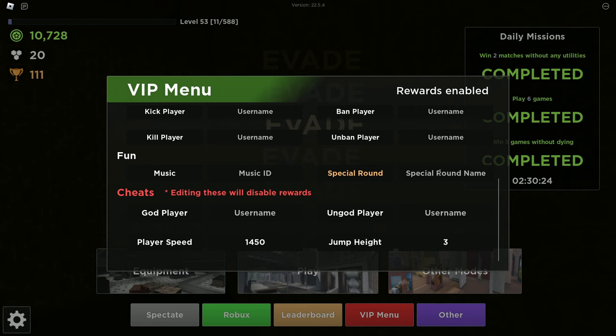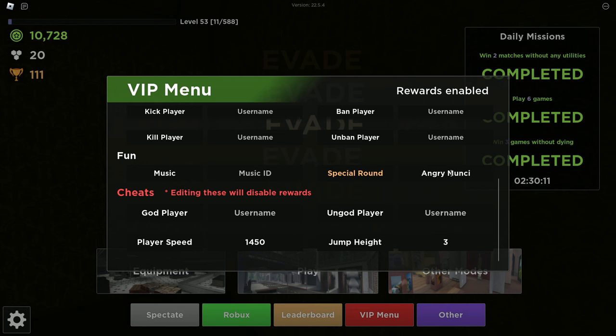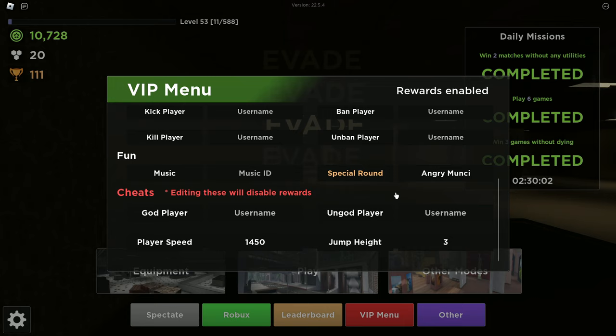For the fun category, you can have a special round happen in the next round of your Evade match — just type it in. For example, if you wanted the Angry Muncie round to happen, you just type it in and that will be the next special round that appears in your match. There's also a music ID option, which is just the music that'll be playing overall.